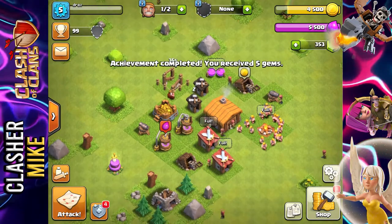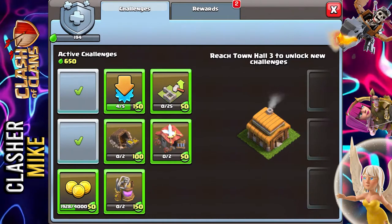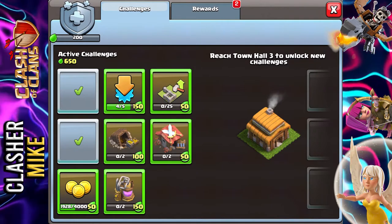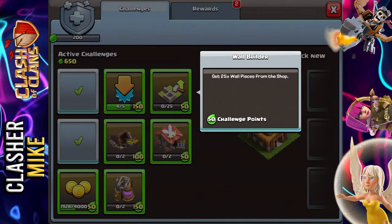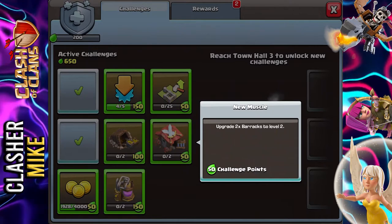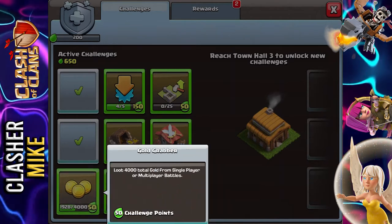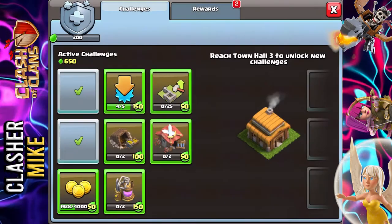So we did also just reach level 5 and we do have monthly challenges going on right now. Let's check them out: claim 5 achievements from your profile — okay we got 4 out of 5. Get 25 wall pieces from the shop. Upgrade 2 barracks to level 2. Upgrade 2 gold mines to level 3. Upgrade 2 elixir collectors to level 4. And loot 4,000 total gold from single player or multiplayer battles.